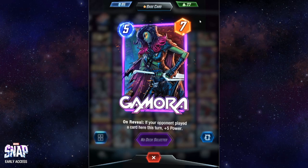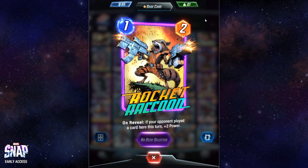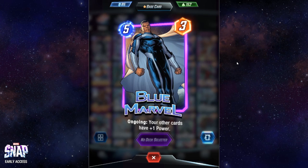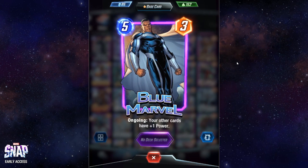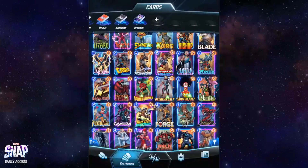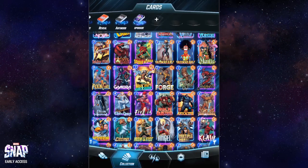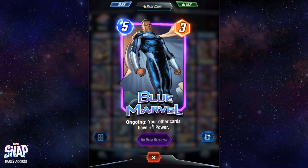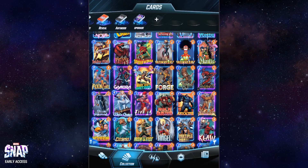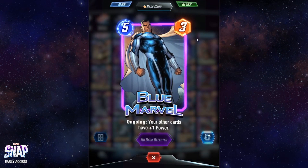Blue Marvel needs to be unlocked at the beginning of the game by completing a number of missions, but it's absolutely worth it. It works similarly to Iron Heart, but while Iron Heart gives plus two power to three random friendly cards, Blue Marvel gives all your other cards plus one power. It's only plus one but it boosts all of them, not just three random cards. It's a very nice boost and I'd recommend using it — especially in an ongoing deck.